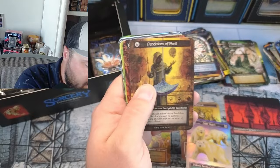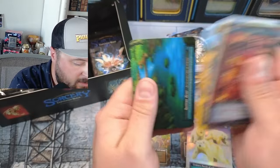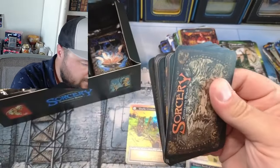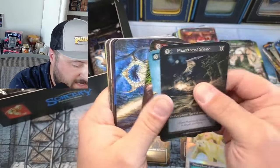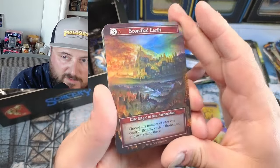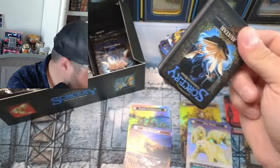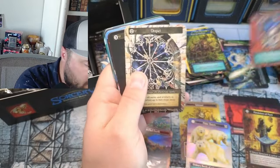Lucky Charm — I got my Lucky Charm and my Pendulum of Peril. Oh, we got a foil in here! Man, the foils are stacked. Planar Gate. Scorched Earth — beautiful, we just pulled this one in alpha. Nice elite foil. Lighthouse, Shifting Sands — beautiful.